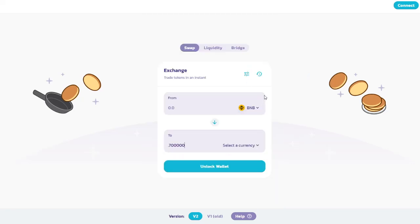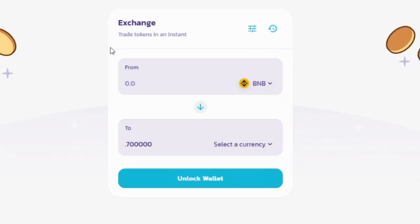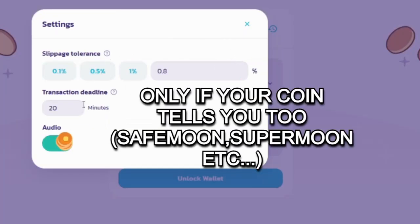So what you're going to do is you got your regular setup in PancakeSwap. You're going to go here, put in the amount you got, and make sure that you come here and put the slippage on 12%.